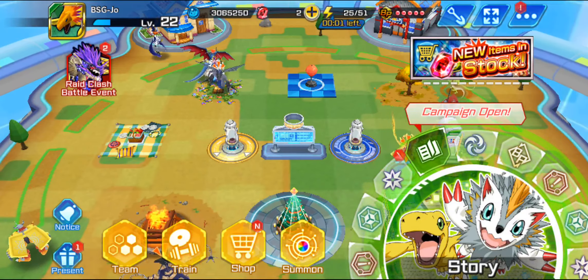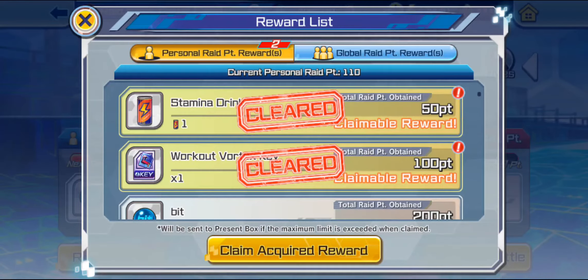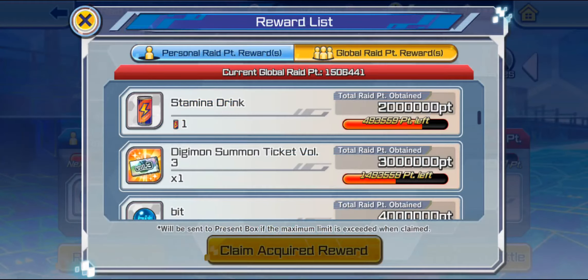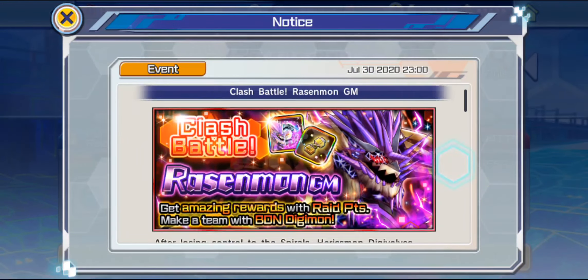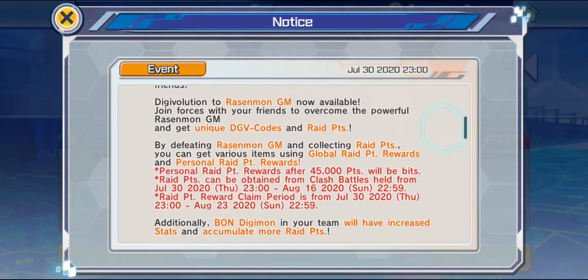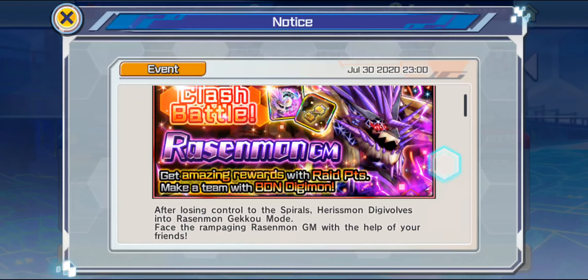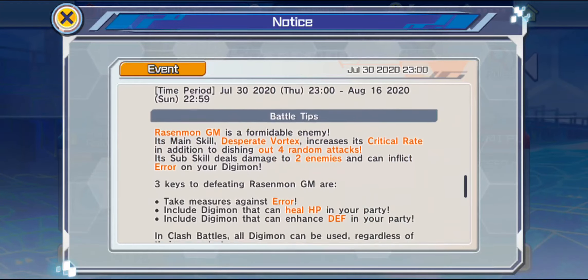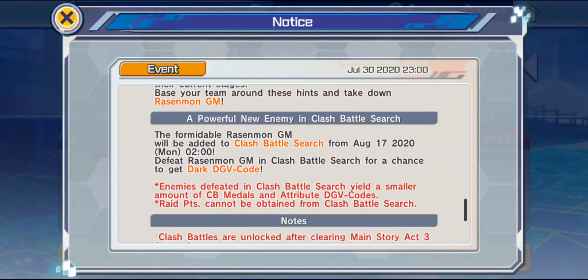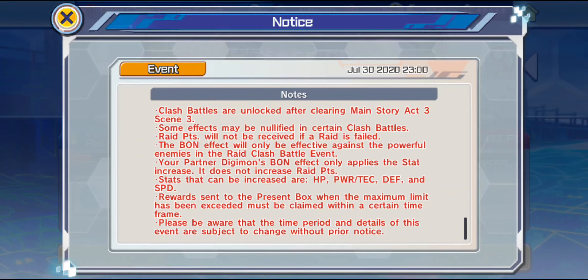His passive skill is Nullify Shock, Paralysis, Freeze, Stun, Sleep, and Effects targeting oneself for two turns, and increases his own attack power by 30% per turn for two turns. And then he has his Desperate Vortex, which deals 250% damage to random enemies four times — it could be on a single target. That's actually really brutal. And it increases his own critical hit rate by 30%. So between a 30% power increase and a 30% critical hit rate, Rasenmon can definitely pack a punch.